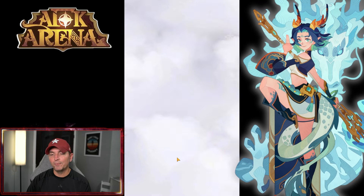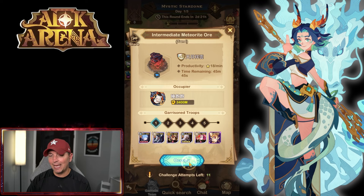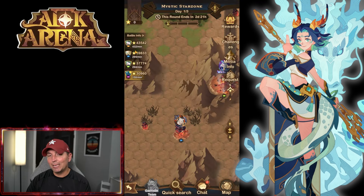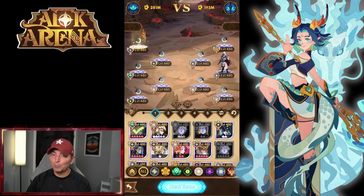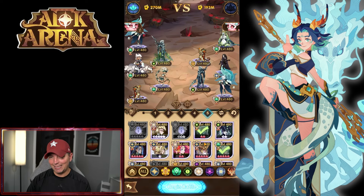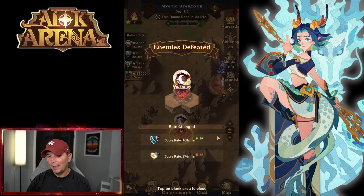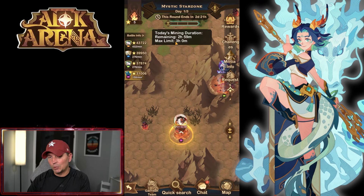You want to get in, take these nodes, and farm your three hours every single day. Don't miss out on any of this. Looking at where the orange team and blue team are — some players do target specific nodes to kick teams out. There we go — we kicked them out of the node. Their score went down 18, ours went up 18. Now we're at 168, and that starts our counter.